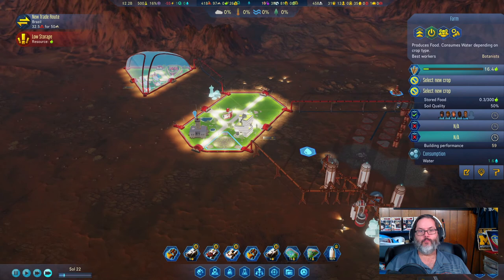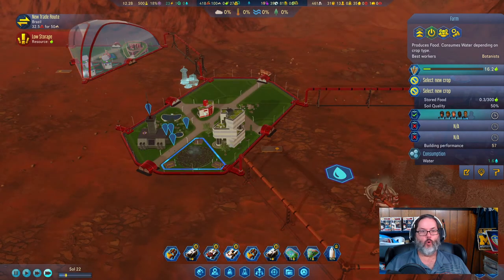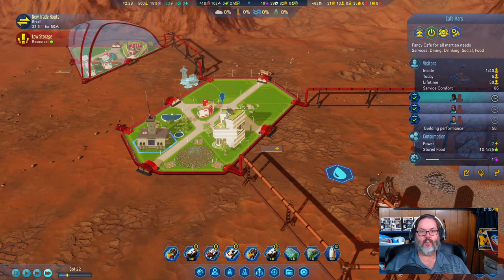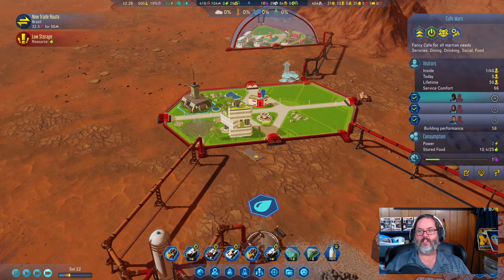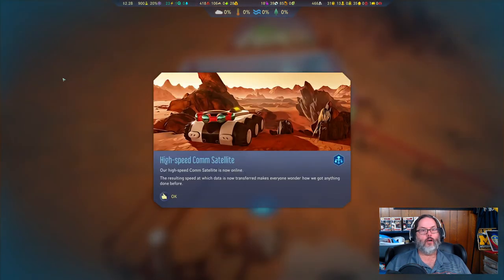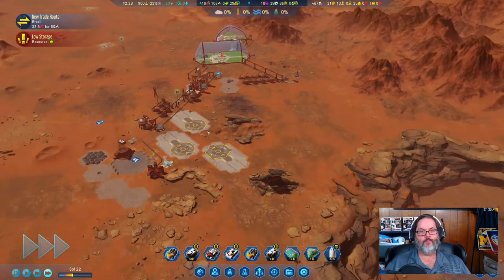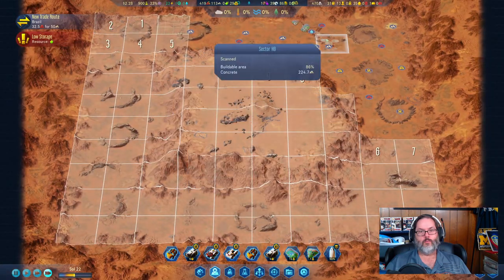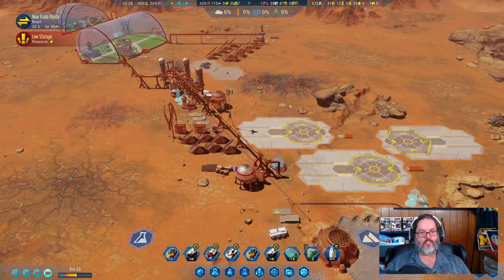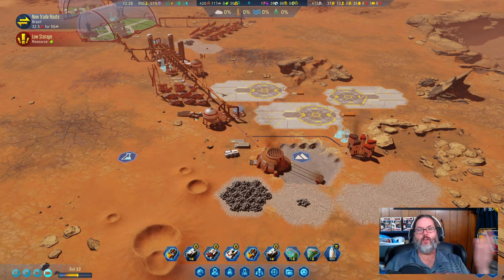It doesn't mean we're out of food — we just don't have any stored. Cafe Mars has 10 and the grocer has 9.8, so we've got about 20 food total. There is our high-speed comm satellite — and now we're up to 900 research a day. That'll help us start powering through research.